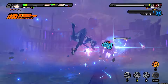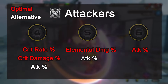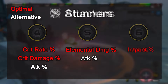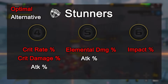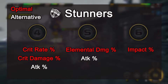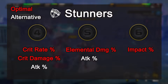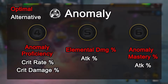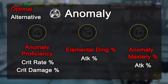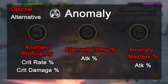For the optimal main stats on slots 4, 5, and 6: attacker units should aim for max DPS — you always want either crit rate or crit damage on slot 4, elemental damage percentage on slot 5, and attack percentage on slot 6. For stunners, the main priority is impact percent since their role is to daze enemies. I would aim for crit rate or crit damage on slot 4, elemental percentage on slot 5, and impact percent on slot 6. For anomaly units, you need as much anomaly proficiency and mastery as possible — aim for anomaly proficiency on slot 4, elemental percentage on slot 5, and anomaly mastery percentage on slot 6.